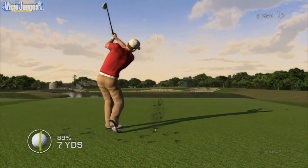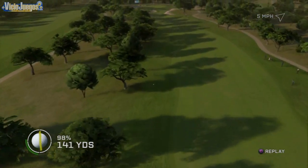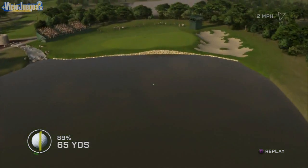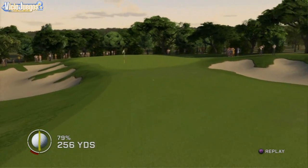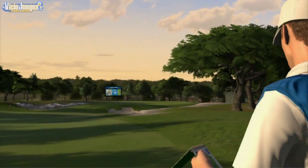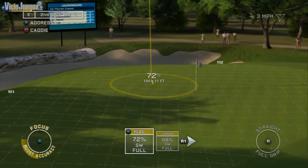In the Road to the Masters mode, you'll play holes 1 through 5 on TPC San Antonio, a new course to the Tiger Woods PGA Tour franchise and home of the PGA Tour event. You'll also experience the all-new caddy mode while playing through these first 5 holes, as he helps you strategize and focus your game.